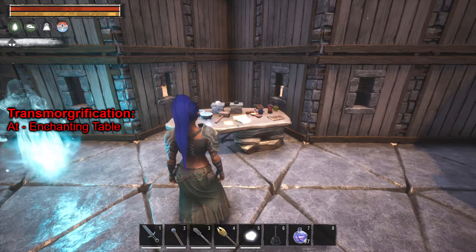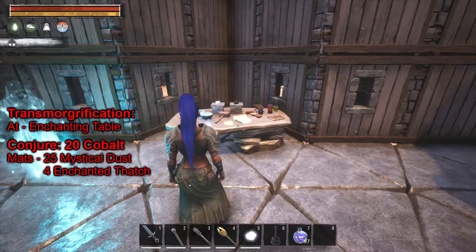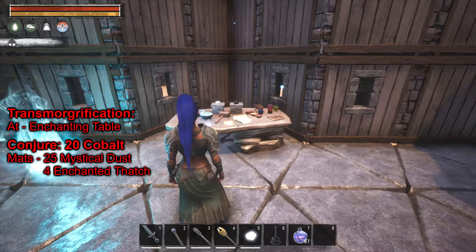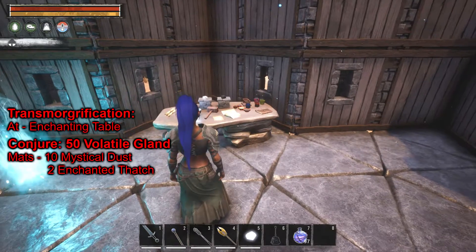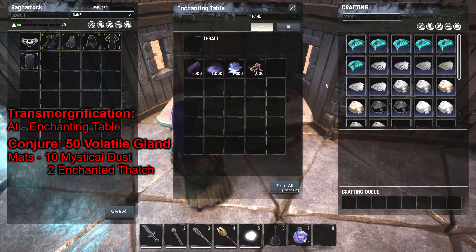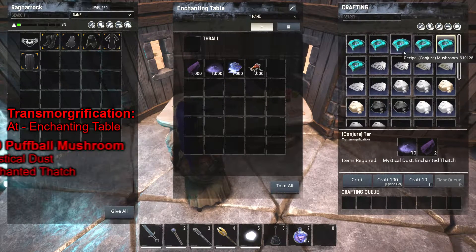The Felgarth faction is unique in that you do learn a special feat that you don't learn with any of the other factions — and that is transmogrification. Basically, you can put in certain mats. There are six of them, and you can conjure certain items.